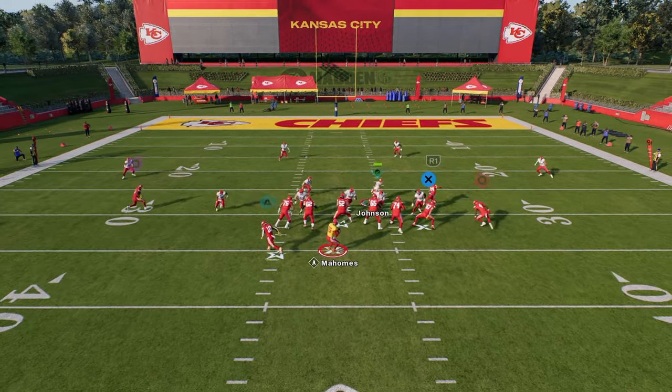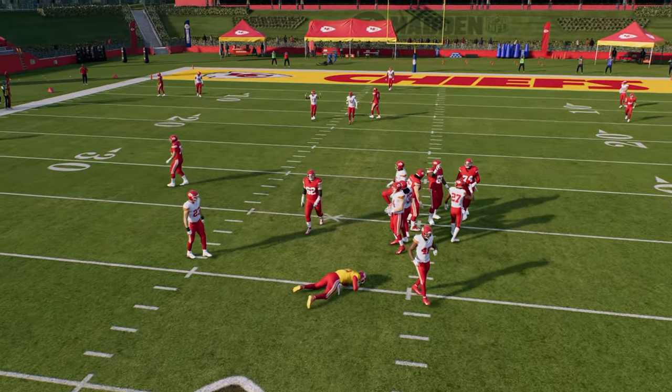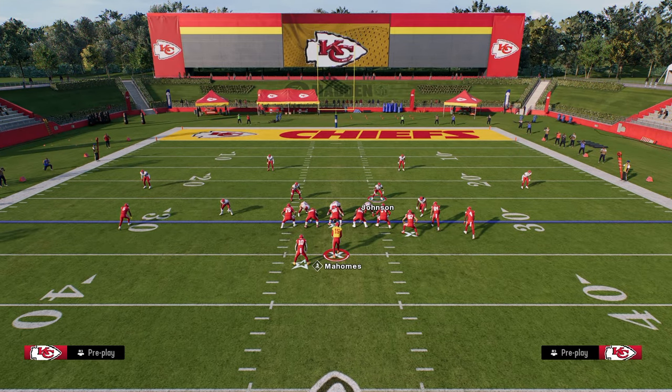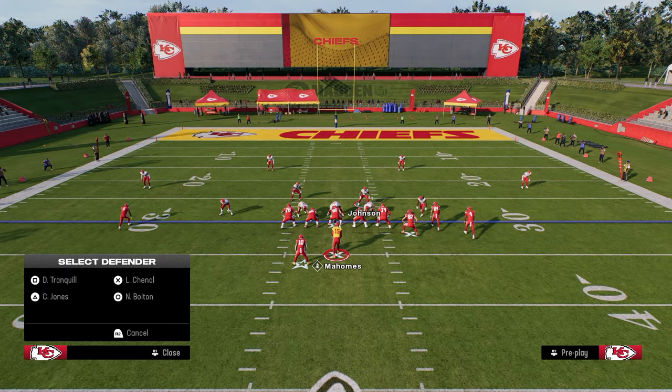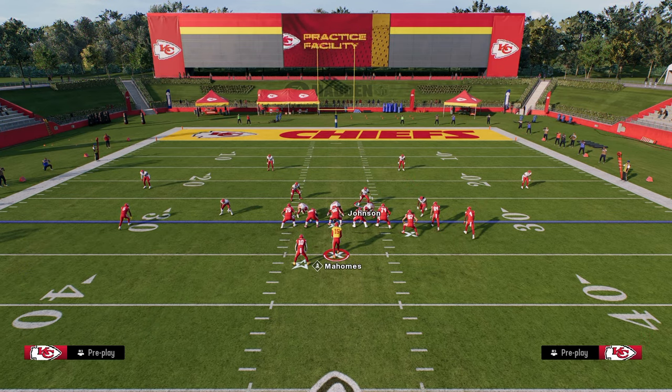The blitz is going to be set up, and you're going to see we get an absolute screamer off of this left side. This can also potentially come up the middle, and it can even get some right edge pressure. Now, if you want to zone people out, you can zone out the entire right side — you don't have to blitz them.